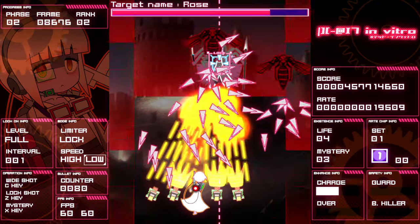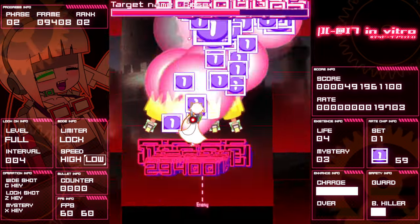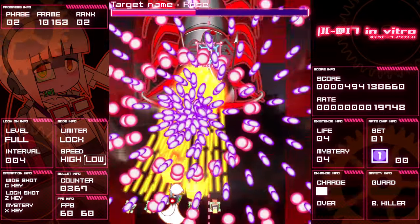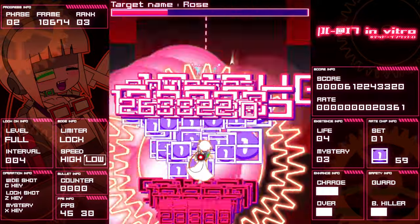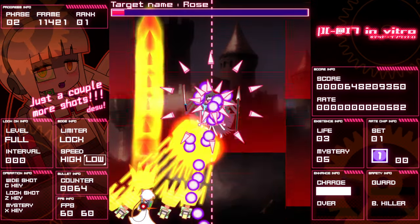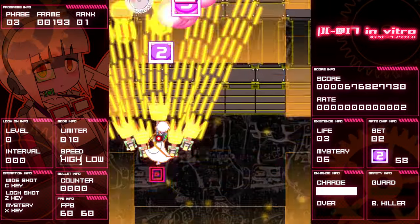Alright, boss fight. I can feel a bomb incoming soon. I gotta use mystery instead. Big ol' centipede comes rolling through — gotta do some nice micro here. Bomb! The hyper is just so damn good. Oh, it's a washing machine — okay. You just gotta get the lock first. Looks like it's me who's gonna be moving on. We got three lives, five mysteries. Phase three, rank one.